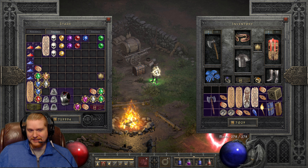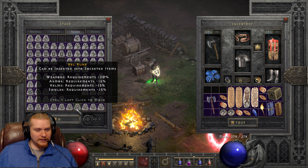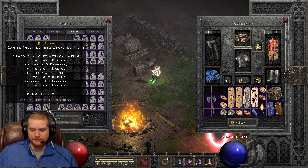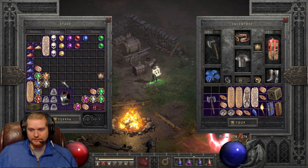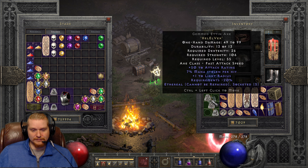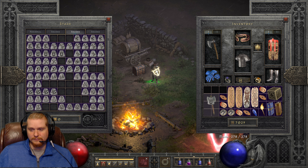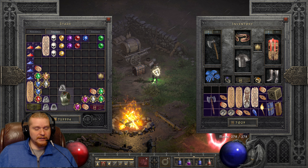I've got an ethereal axe here. We're going to put Death in this ethereal axe for my Blade Fury assassin that I'm running. The runes are Hel, Hel, and the big money — Vex, Hort, and the little money — Gul.